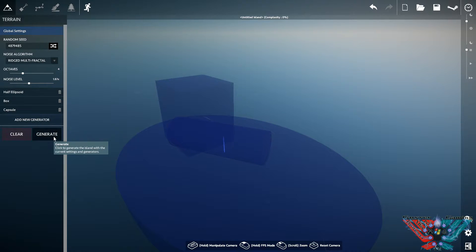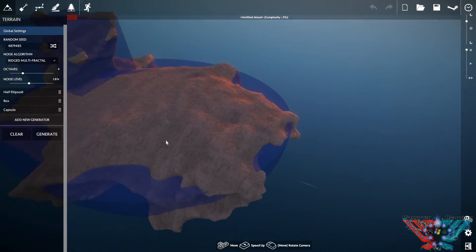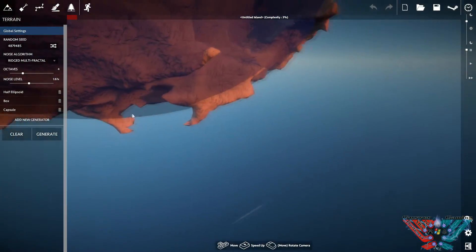Do you want to hit generate and see what happens? Let's see what we create - bosh! Kind of a freaky looking island to be honest. Not bad though, got a couple of nice dents in there.